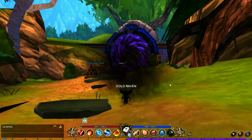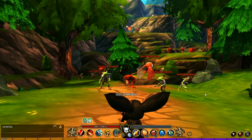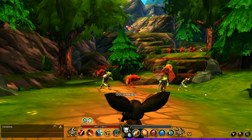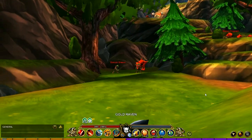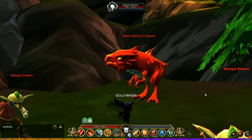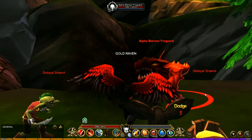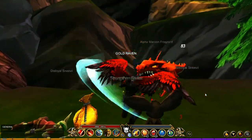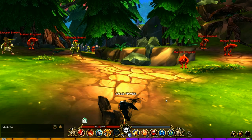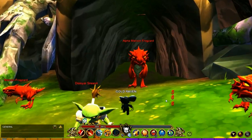Back in Barrow Point, head down to this dungeon right here. You're looking for the area where the Alpha Maroon Frogzard spawns — this is the map you're looking for. Head right over to this location and you're going to see the big guy right there. Unfortunately his drop is not 100%, so you might be running this dungeon for quite a while. This is also another map where you can find the Alpha Maroon — you'll find him right over here in this cave.